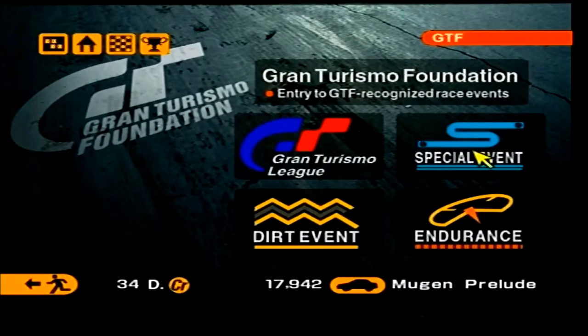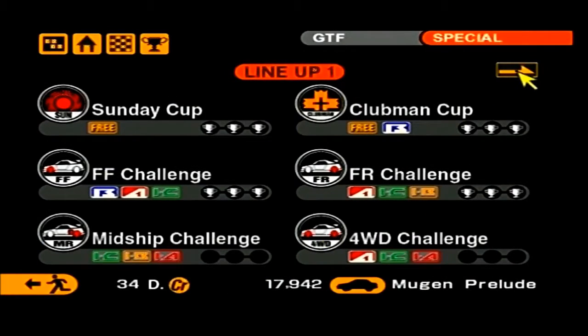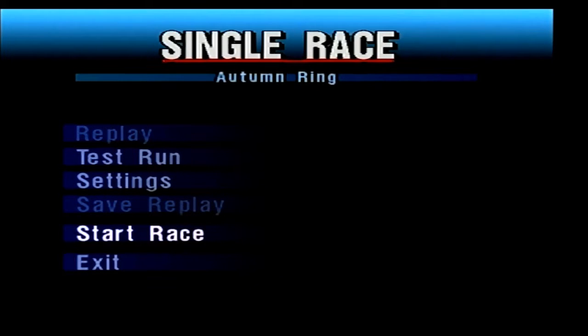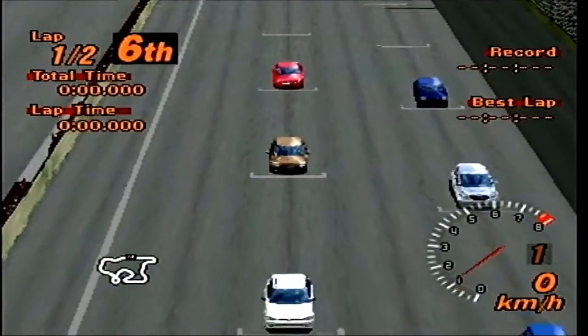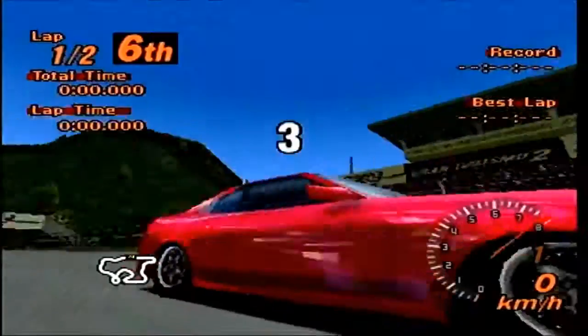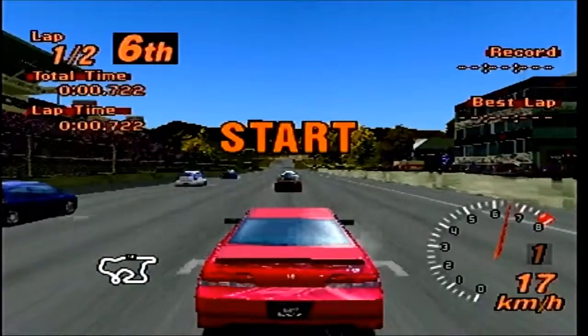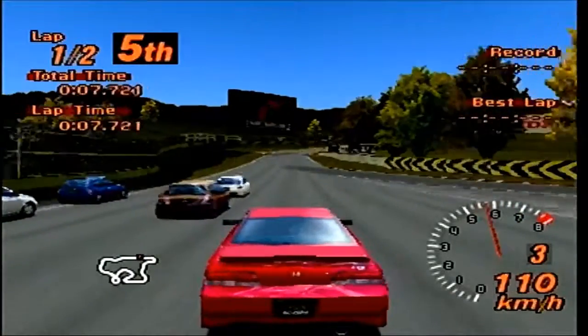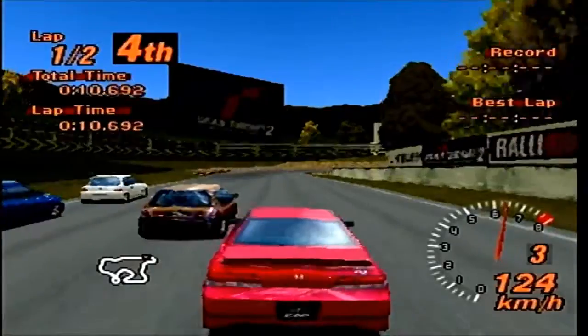Let's go back onto special event and finish off the Global Compact Car Cup with Autumn Ring. Let's go — hopefully I've got enough power, I should have. So, against the usual competition — a Honda Civic was one of them. We've also got a 106 and a Mipra.